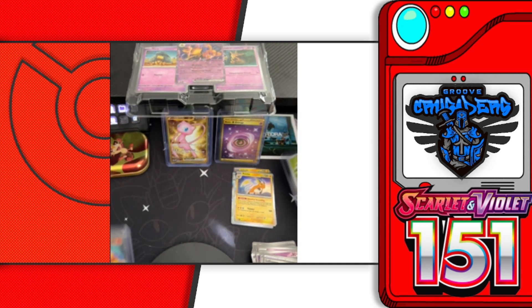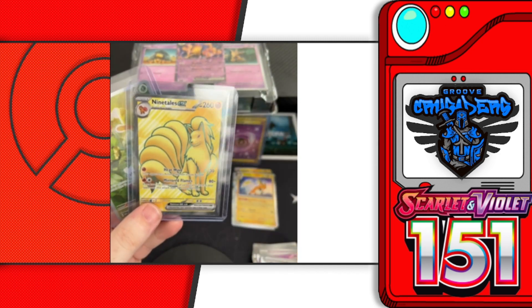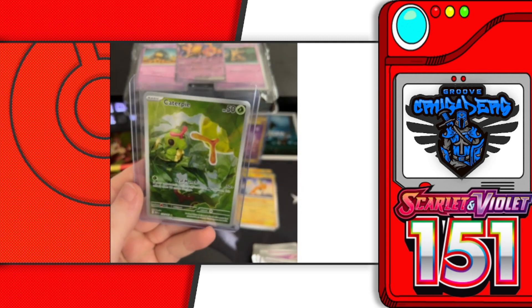Quick recap of our three hits today: we pulled a Charizard EX, our second Ninetales EX, and the Caterpie gallery card.